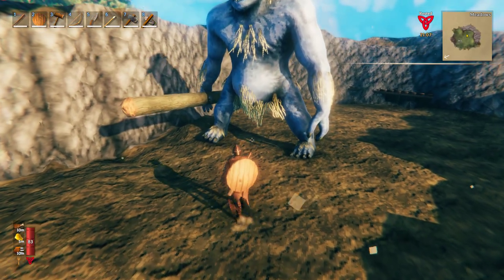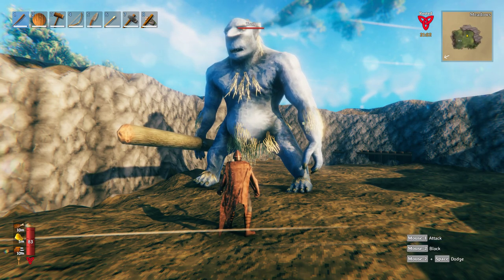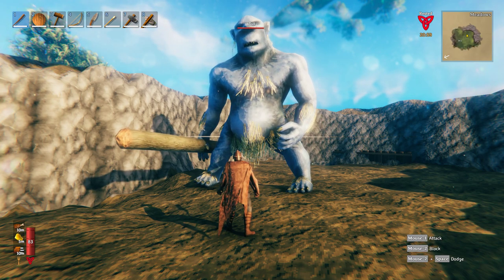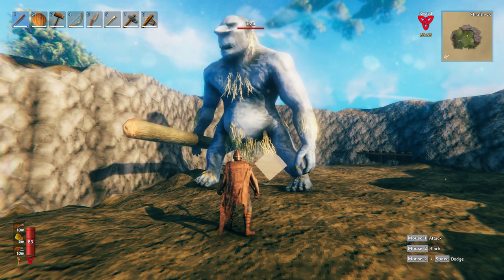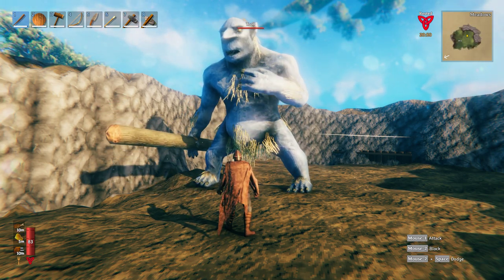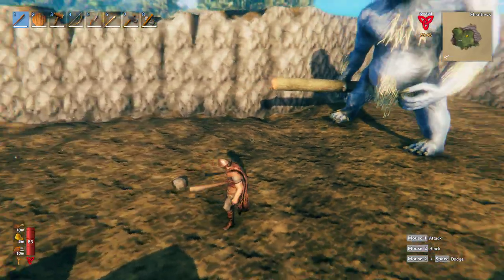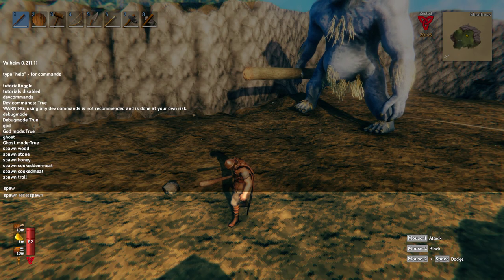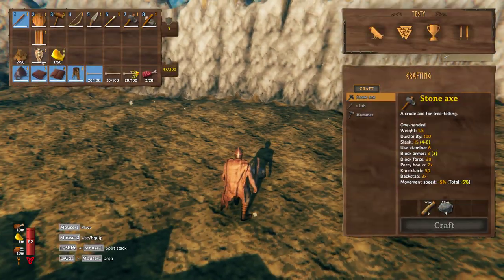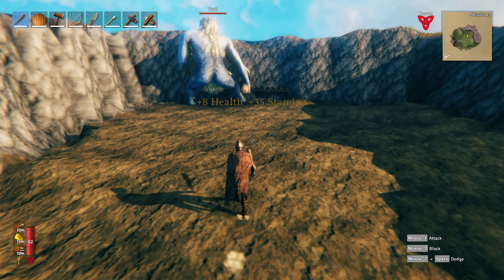I do have ghost mode and god mode on. When I hit this troll, a number will pop up. Gray means the troll is resistant to that damage type, yellow means it is weak to that damage type, and white means there are no resistances — just regular damage with no bonus and no penalty.